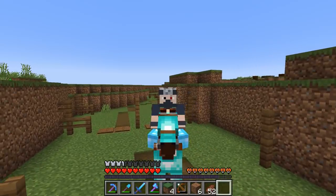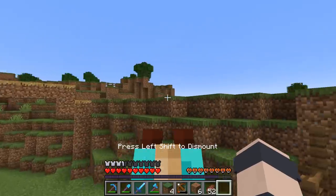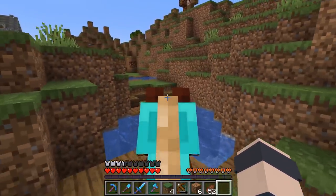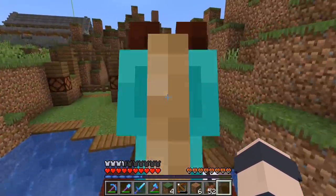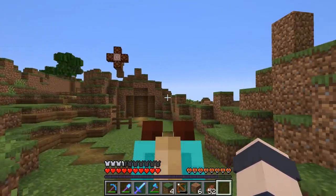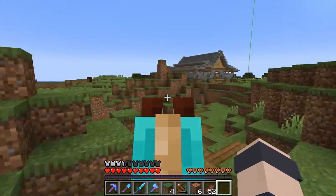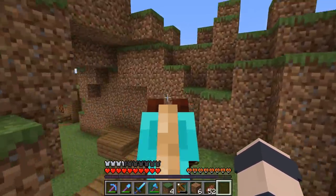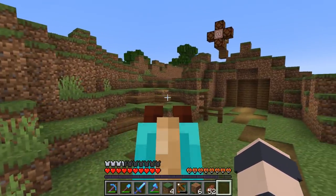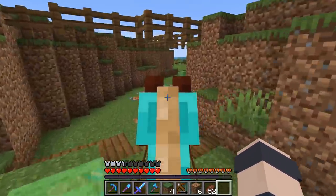We're back working on the horse course and it's really starting to take shape. It's kind of funny - when I first saw BDubs' layout I thought, why did he make this track so small? Now that I'm actually building it I'm thinking, why did he make this course so big? It's taking forever. I'm about half done after being here for hours. Around the bend, BDubs laid out a shortcut section with a fork in the road.